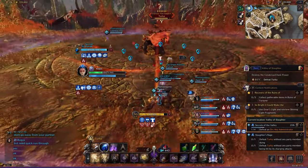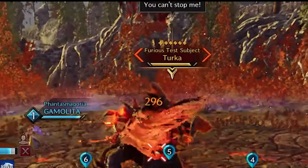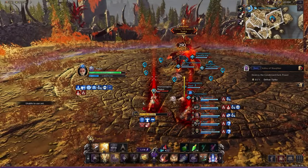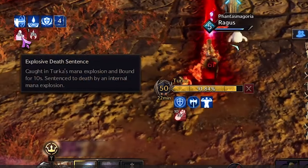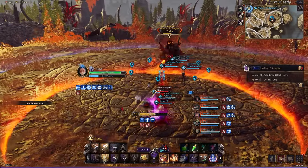The real mechanic begins when he says 'you can't stop me,' because he will pound the ground and push everyone back while also dealing two thousand damage. He will mark two players with a stun, and those two players will get a debuff that has a timer on it — pause the video here if you need to read the debuff. Those players will die if not rescued.